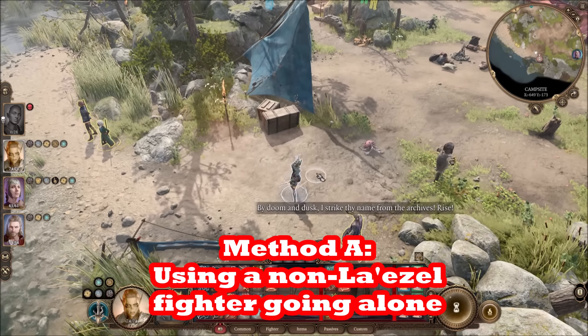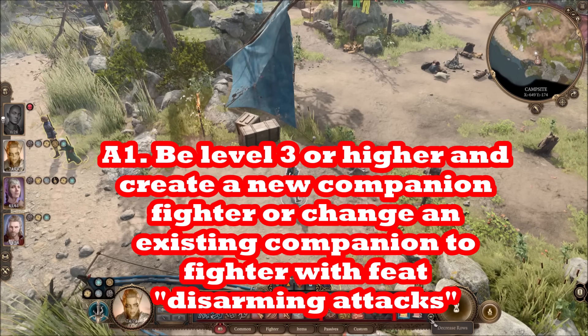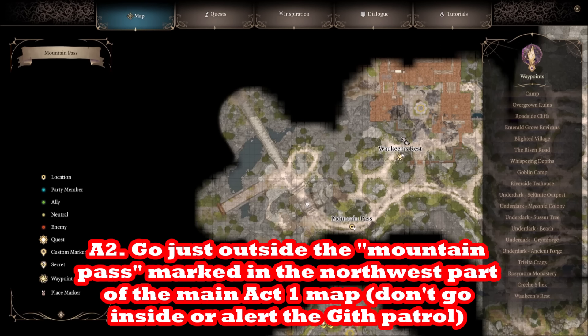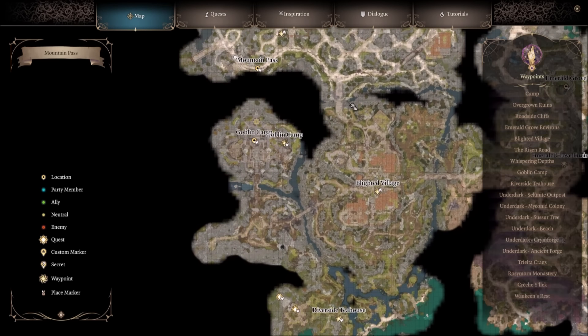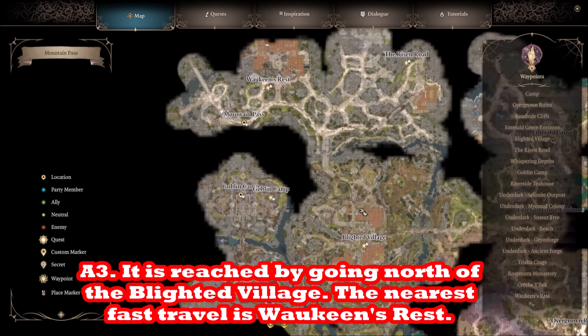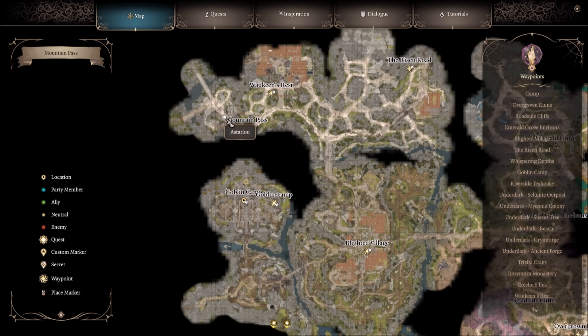This fighter can go it alone and steal the sword from Kith'rak Voss, who's at the Mountain Pass. There are actually two entrances to the Mountain Pass, but the one with the Githyanki patrol is marked on the map as Mountain Pass in the northwest corner of the Act 1 map — north of the Goblin Camp, but closest to Waukeen's Rest fast travel. Go north of the Blighted Village until you find Waukeen's Rest, then keep going east and you'll find the barrier at the Mountain Pass.